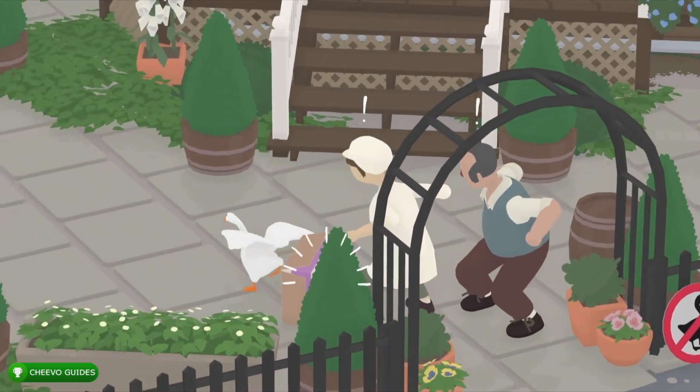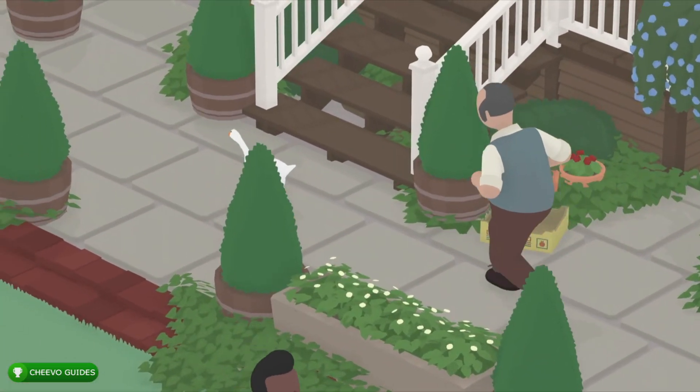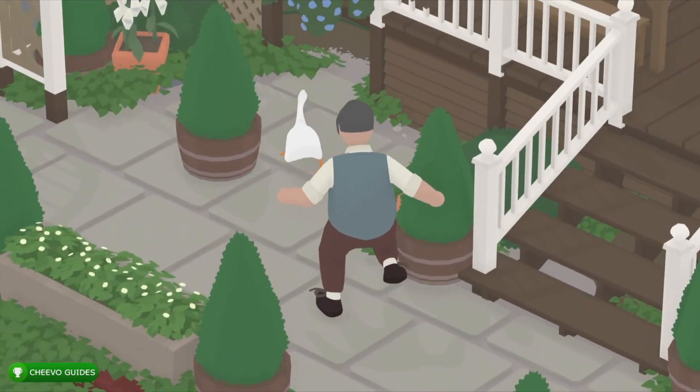You want to make a run for it and then run past these steps, taking a right into this little area where he can't catch you. Once you get to the other side you're going to want to make noise so that way he comes to investigate.